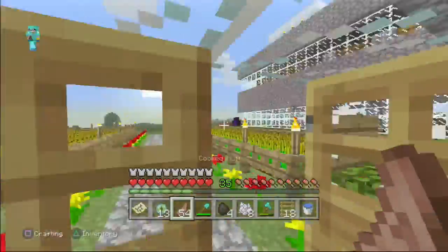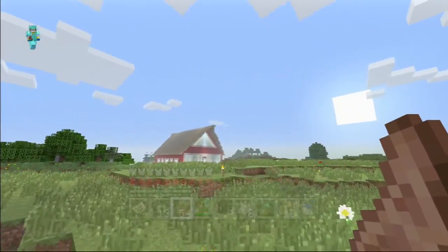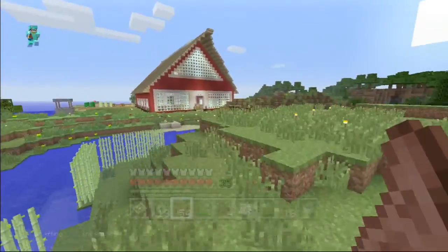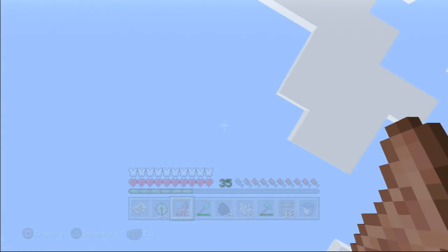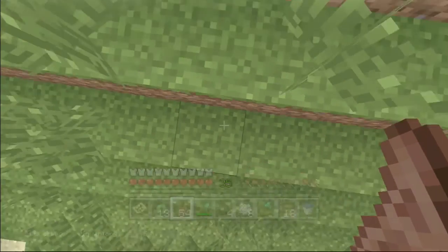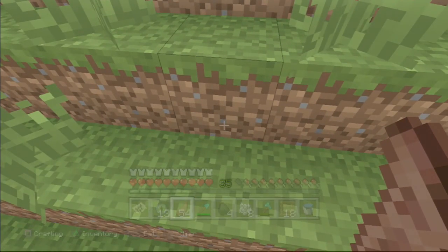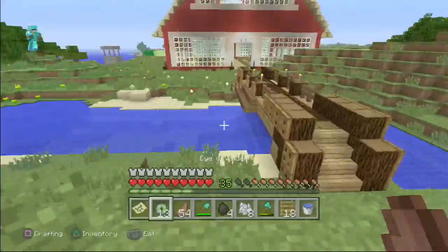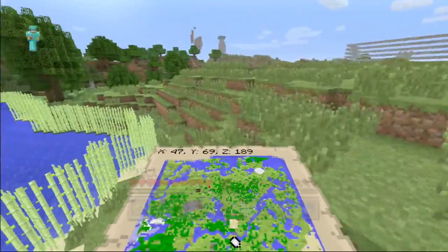I started the recording, everything was going smoothly, and then I eventually started finding the Ender Portal. Then all of a sudden it took me to a spot over near this hill. Every time I would throw an Eye of Ender up in the air it would explode and disappear — I've never seen it happen like that. Then it was literally sinking into the ground, like I was throwing away my Ender Pearls. I dug down and all I found was the Slime Farm. There was absolutely no Ender Portal here.